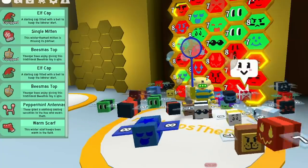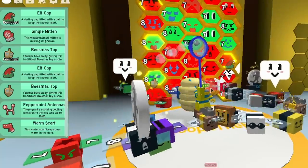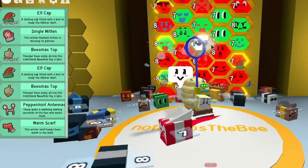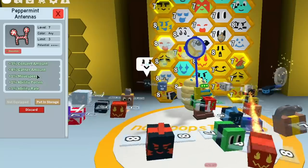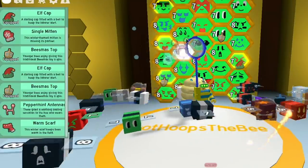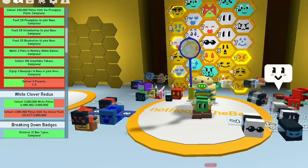The honeybee's got an ability rate. I like the carpenter bee actually - this equipment stuff is so confusing. I can't even put it on some of them. The lookin' bee's got an ability rate, so let's put it on that. The next one has movement speed and ability rate - let's put that on the carpenter bee. Now we should be ready to go.